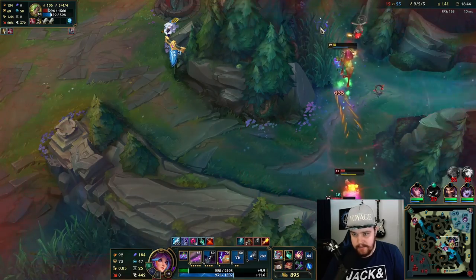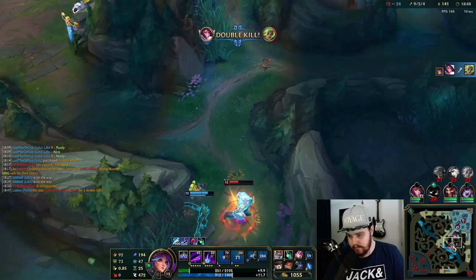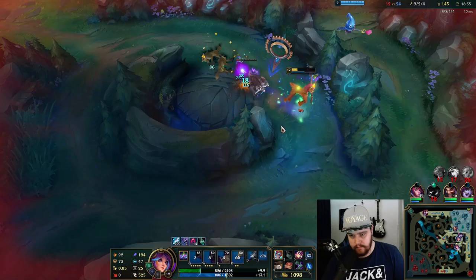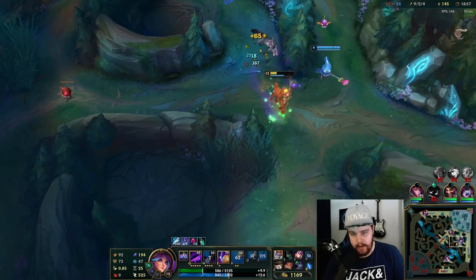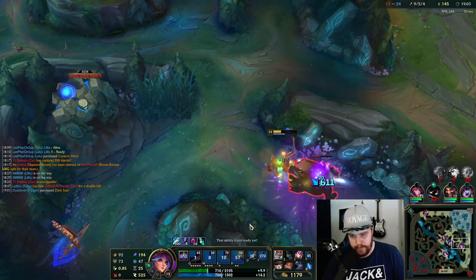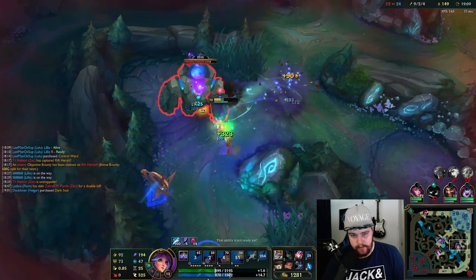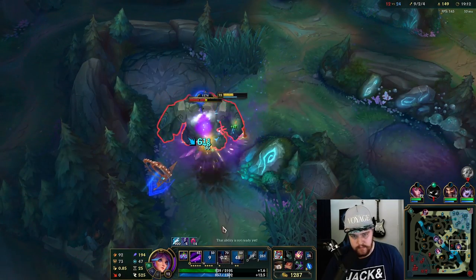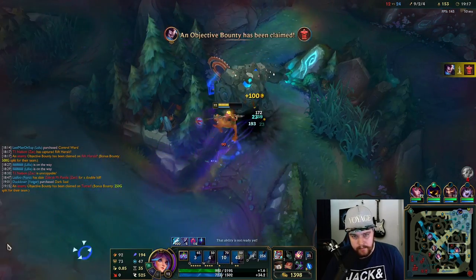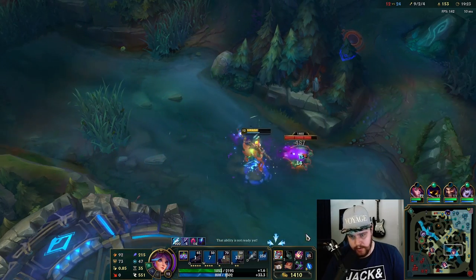I'm going to die — didn't hit them. Nice, got the kill. Used my movement speed to my advantage there luckily. The exhaust just kind of destroyed me — I lost a lot of damage over time with that exhaust, and the Ash ult got extra CC on me. But the overall play is still good — I got the double kill without dying, though it was really close. I definitely need to respect this Zac more; he's doing a pretty good job. I'm playing a tiny bit too disrespectfully currently.